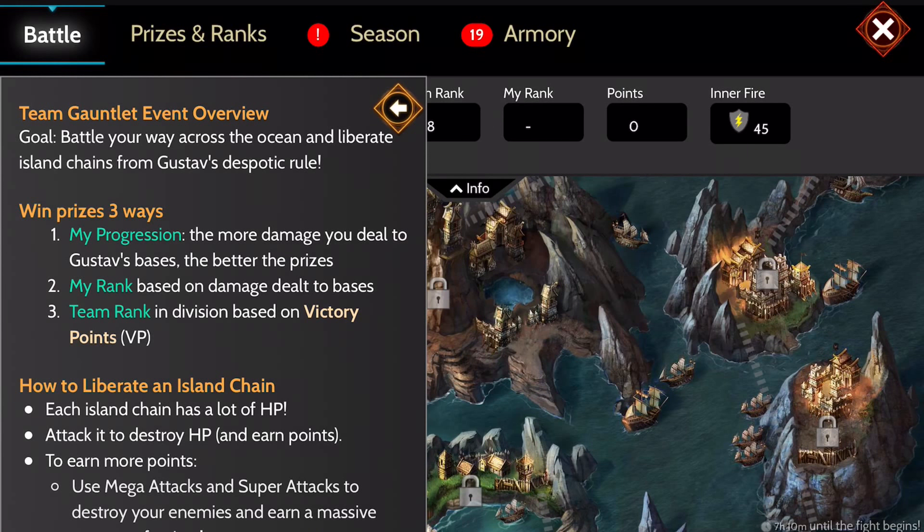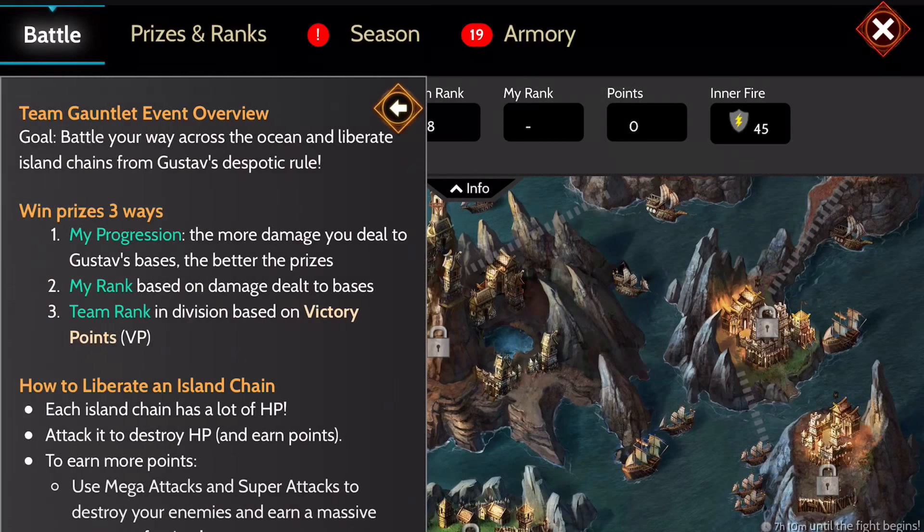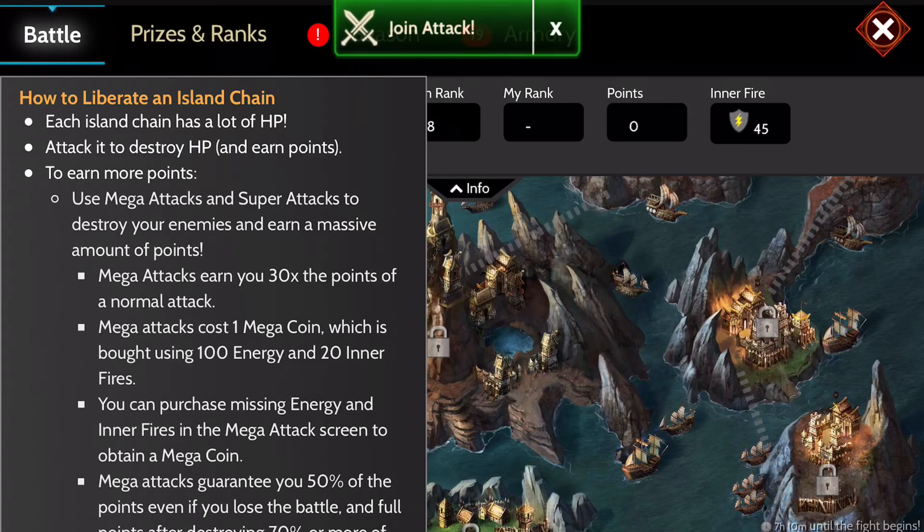Now let's look at the rules. The first part explains how you can earn prizes. You can earn prizes within your own point system, and there's a way to earn prizes if you're in the top thousand under your own rank globally, and then of course your team rank within your league. Let's go over how exactly you can earn your points.